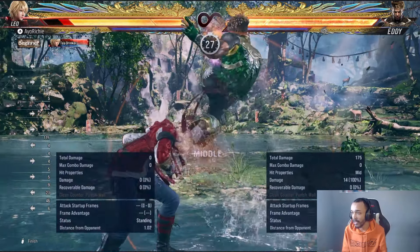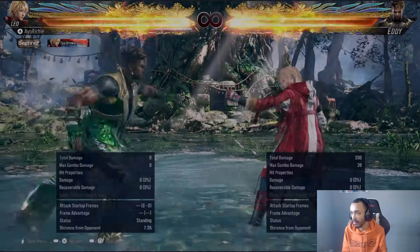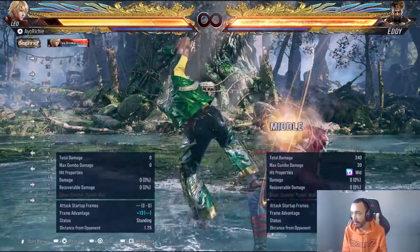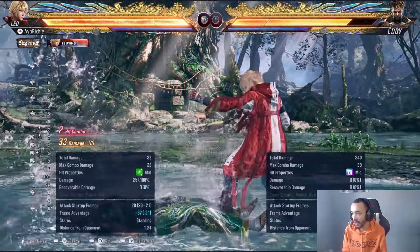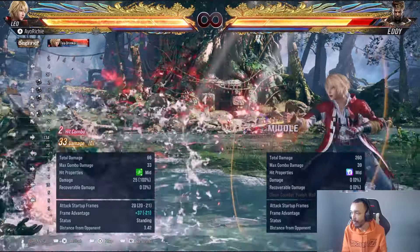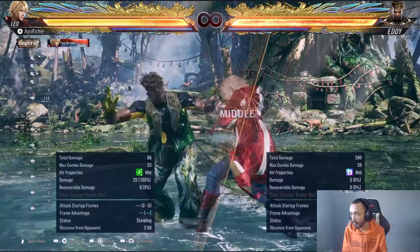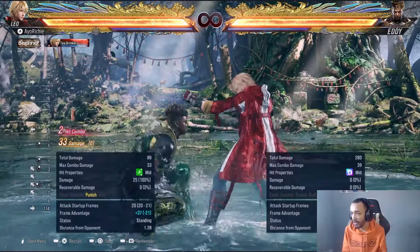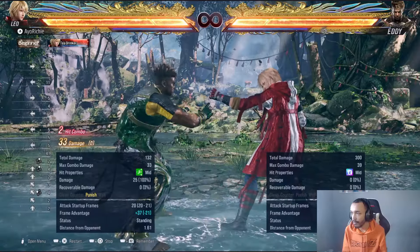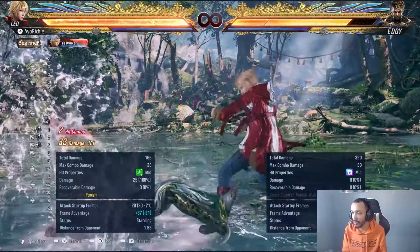So let's do the heat engage off. Mid, mid, minus 13. The block stun's weird so I can't get an easy punish on that for some reason — no punish. Okay, so the second you block it, you can input your punish. It's not one of those moves that kind of lingers on block; you have to just punish it straight away.